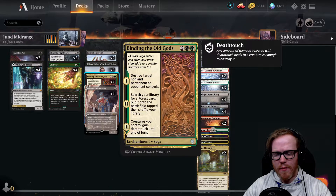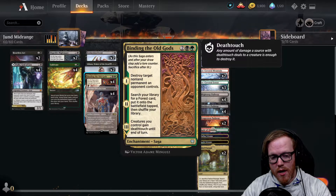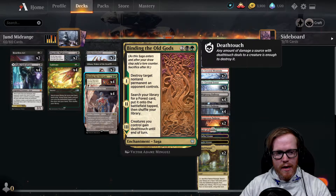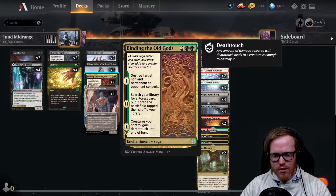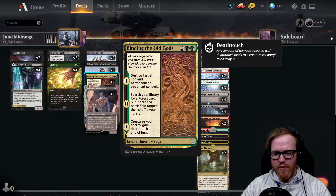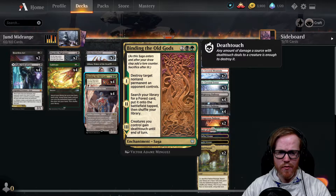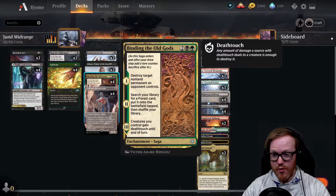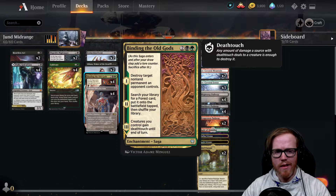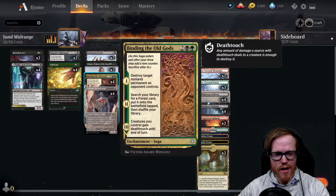Then we have Binding of the Old Gods, a new card from Kaldheim. It's a saga for four mana. The first chapter destroys target non-land permanent - pretty much anything your opponent has on the board that's not a land or indestructible. The second chapter lets you search your library for a Forest card and put it onto the battlefield tapped. The third chapter gives all creatures you control deathtouch until end of turn, which is very awkward for your opponent to block into.